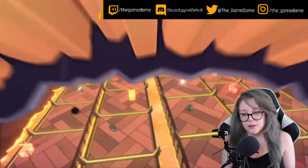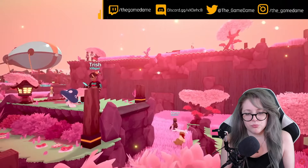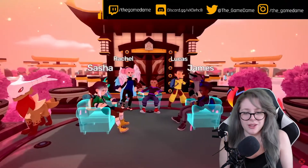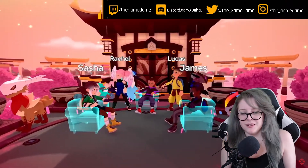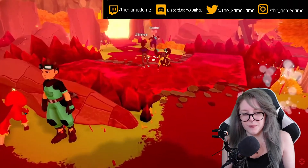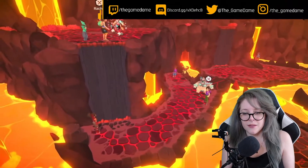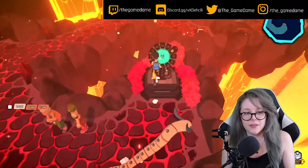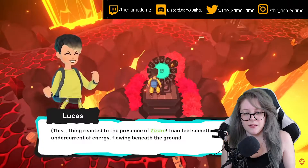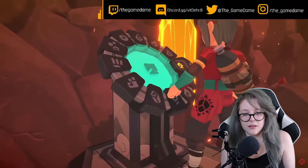Introducing Temtem's first ever Mythic Lair, available now as part of the massive Sepanku Island update. Up to four other tamers can take on the lair together — five total. To access it, each tamer will have to journey to the Anak Volcano located in Anak Caldera in order to unlock the activation devices and enter the Mythic Lair.